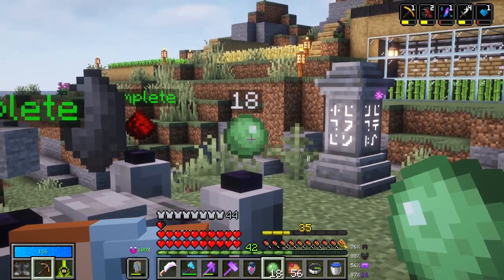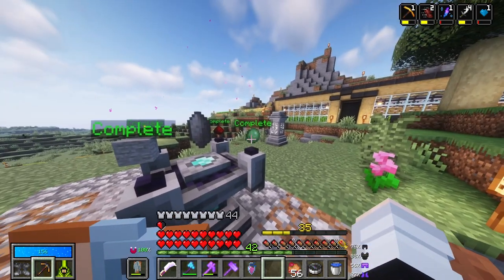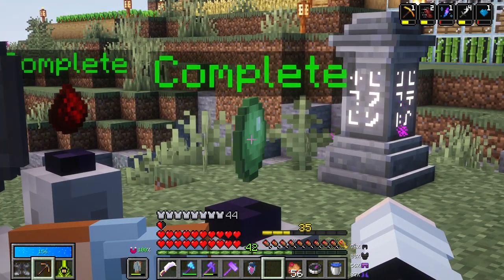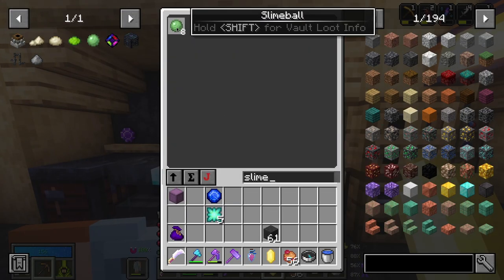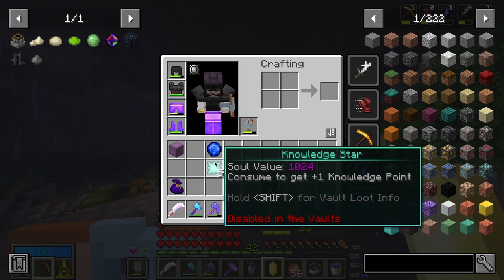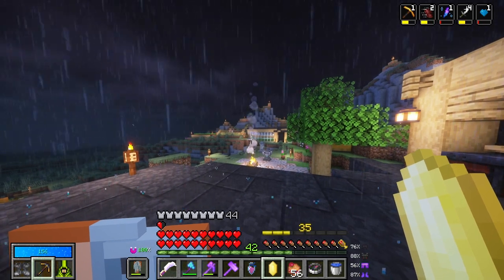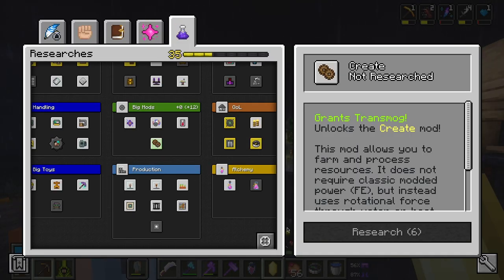So far, this item is definitely causing me the most pain in this mod pack. Why of all things does it have to be slime balls? I went ahead and did a little bit of off-camera work and got some more slime balls. Hopefully this is the last time, because we have five knowledge stars in our inventory, just missing one. Hopefully this crystal will give us just that, and then we will be able to unlock Create.